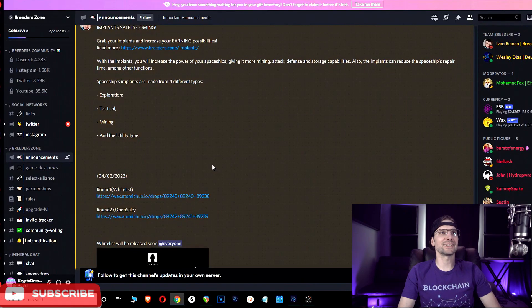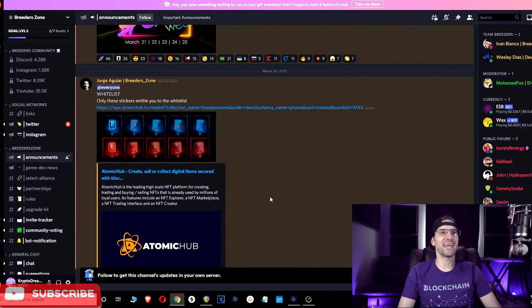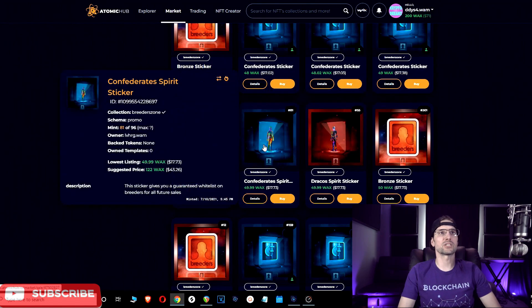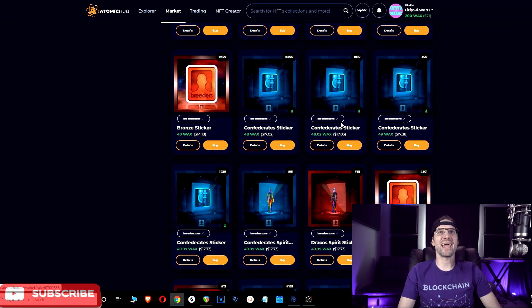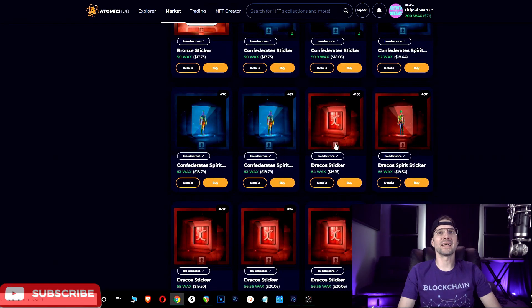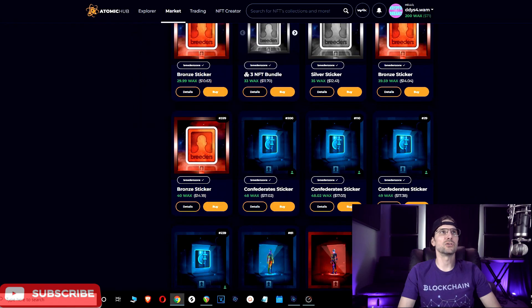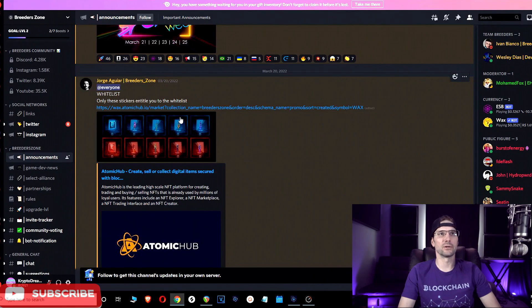This is a whitelist sale. If you are looking to get on the whitelist, you will want to get yourself a sticker. Looking on Atomic Hub, they are going for just under $20. You can get a Confederate sticker, a Confederate Spirit sticker, or a Draco Spirit sticker — but you do not want the Bronze sticker. You need a faction sticker — either the Confederate or the Dracos. The Silver and Bronze stickers will not get you on the whitelist. If you are unsure, go to their Discord and check their announcements. I will also leave a link in the description below for both the drop and the sticker.